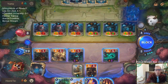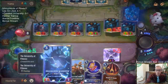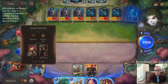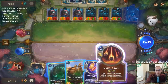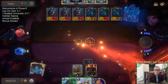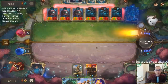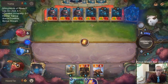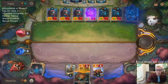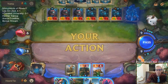Go down to eight. I could have blocked with Twisted Fate and then played a new one, but no — we probably want to play these. We're going to play Wanderer or Kato. We're at 21 cards left if I go Wanderer. I'm honestly not sure between Wanderer or Kato. Let's go Kato.